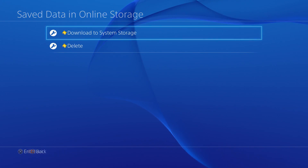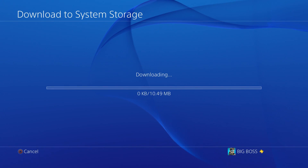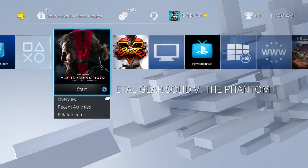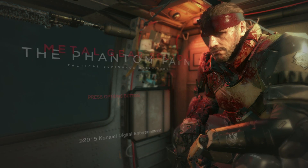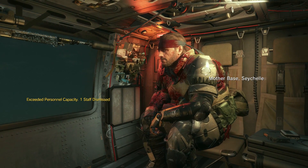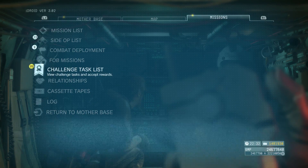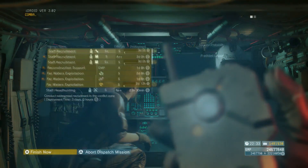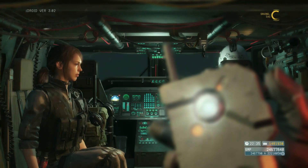After you have sent your people out, exit the game and go into the area where you copied your legit file and copy that back right into the console. What we're doing right now is going back to the point just before we actually started sending soldiers out.